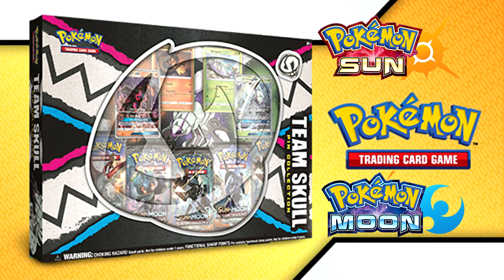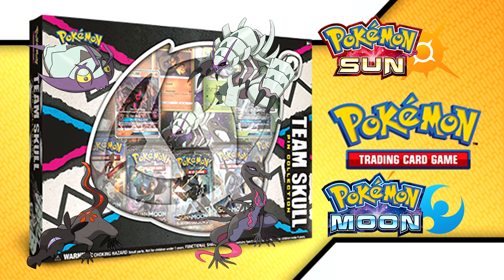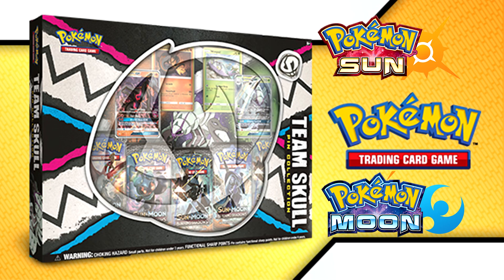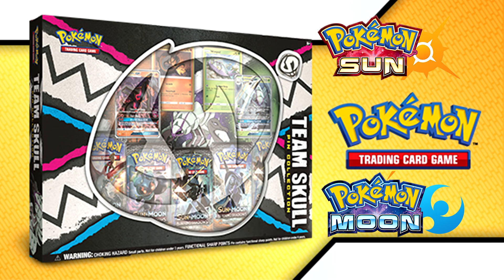Lastly we have the Team Skull Pin Collection. As with all pin collections it includes a pin — this one shaped like their emblem — five booster packs, and an online code. What makes this box special is that it features four reprints: Salandit, Salazzle GX, as well as the extremely popular Wimpod and Golisopod GX, all with alternate art. Golisopod GX came in second at the World Championship this year, which speaks for itself. The pin set will likely cost 30 to 35 euros depending on your store and is a great way to get your Golisopod GX without relying too much on lucky pulls.